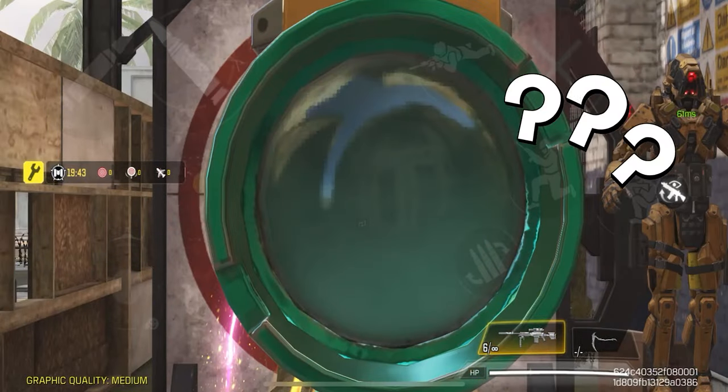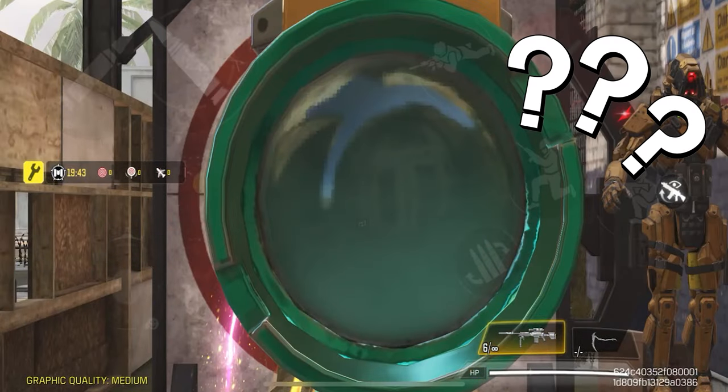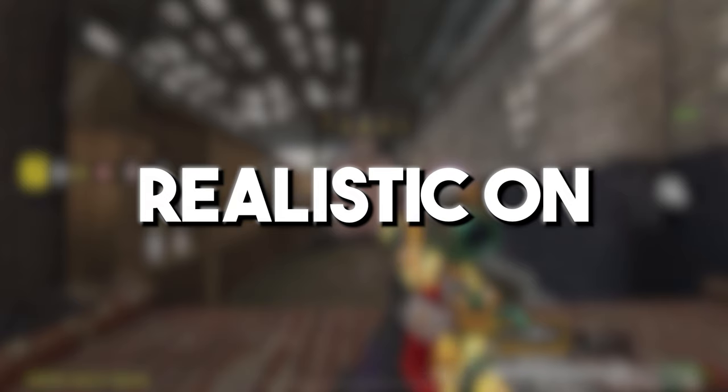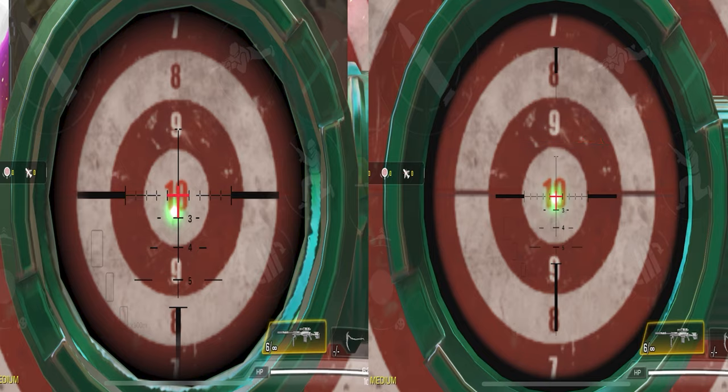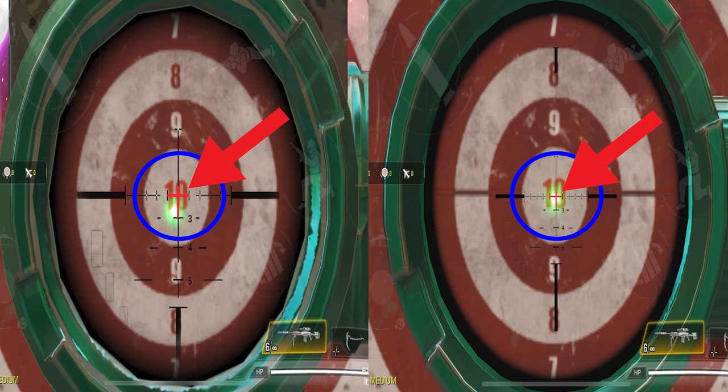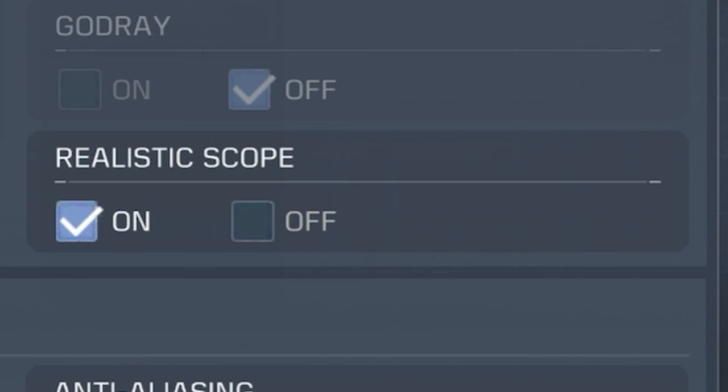Have a look at what happens when you have it turned off. As you can see, we're about 80% done scoping in and we still can't see through the scope. Now let's compare that to having this setting turned on — it's a day and night difference. You can also see the reticle is a lot bigger when Realistic Scope is turned on compared to having it off. So if you don't want to be at a disadvantage, make sure to have the Realistic Scope setting turned on.